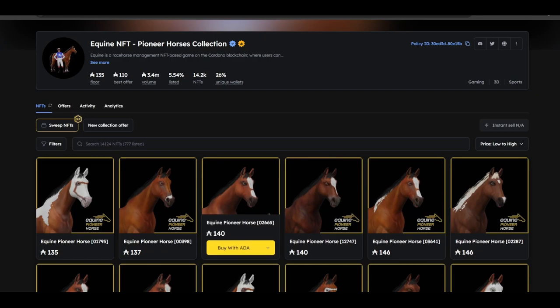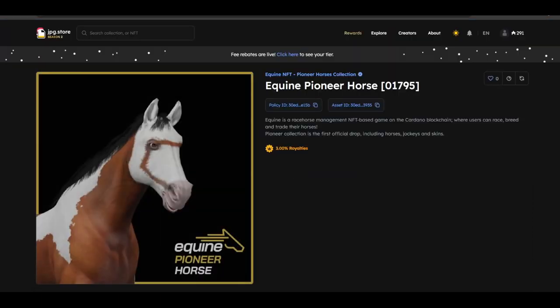Beyond transparency, having everything publicly available on the blockchain allows third parties to build on top of Equine. For instance, there is no gambling aspect built in, but anyone can read the on-chain race announcements and results and build their own betting platform. There is no marketplace either, but anyone can go on external marketplaces to sell their horses, jockeys, or studding vouchers. The fact that stud vouchers are NFTs opens up a lot of possibilities — you can give them away, use them in contests, sell them as a bundle, or adjust the price depending on demand or how many days are left in the month to breed.